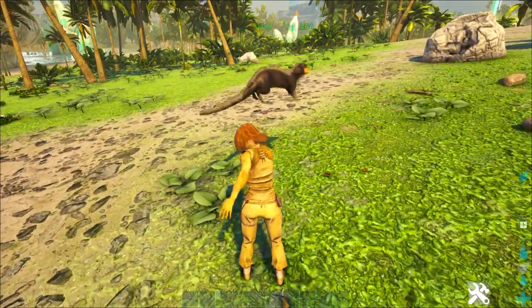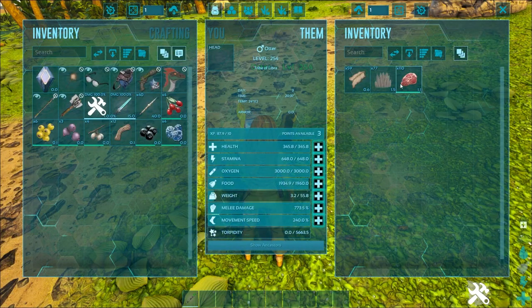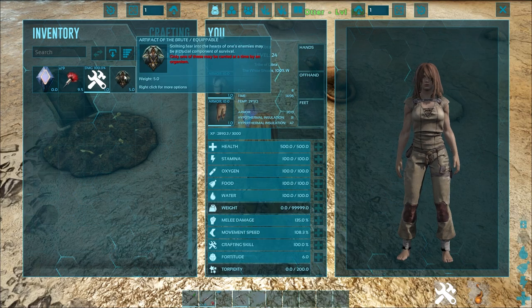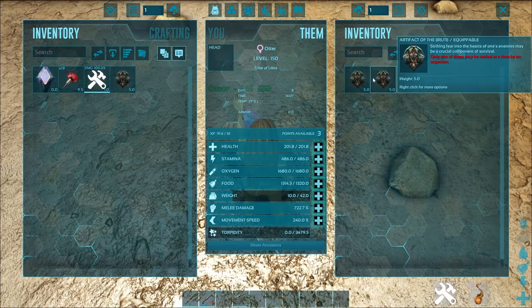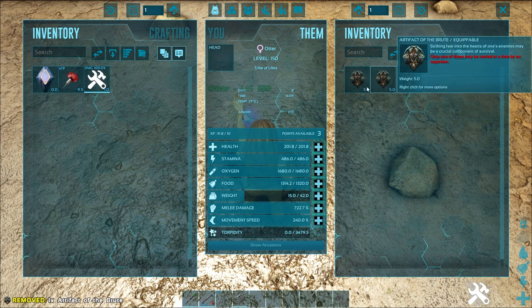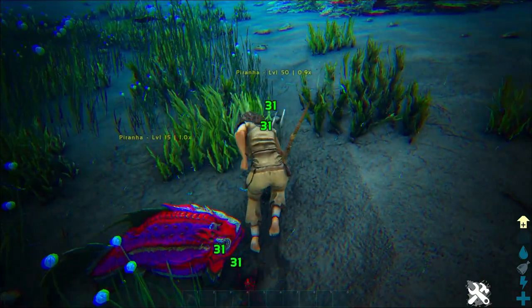Its main ability is that otters are the only creatures that can hold multiple of the same artifact in their inventory, and it's the only way of keeping multiple of the same artifacts. So when you go to explore a cave and you have an artifact, you'll be able to get another one when it spawns and put it in the otter's inventory — you can store multiple of the same one.